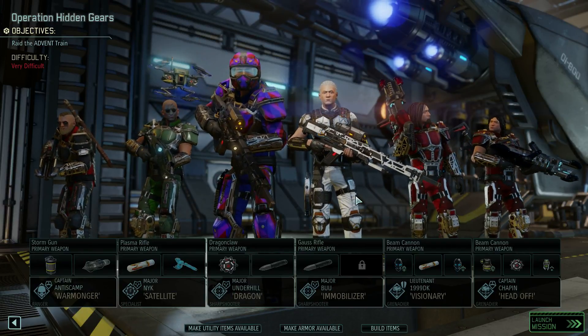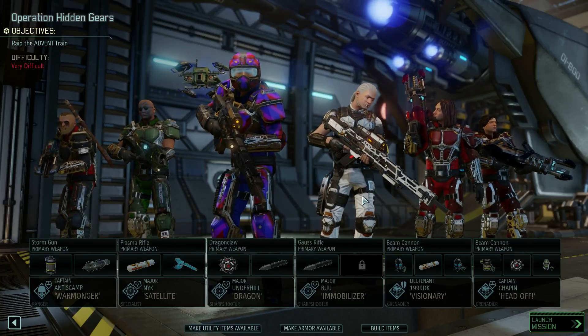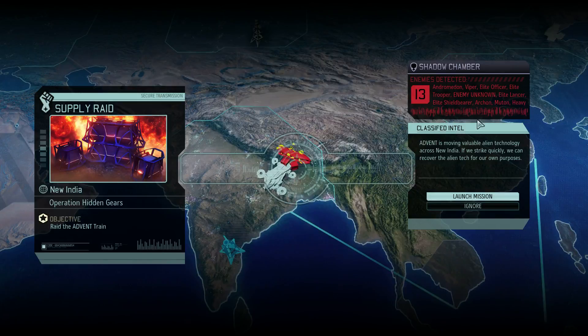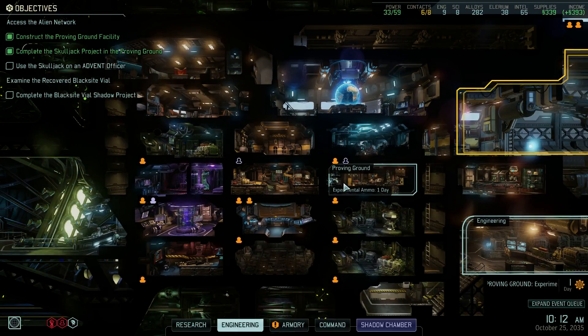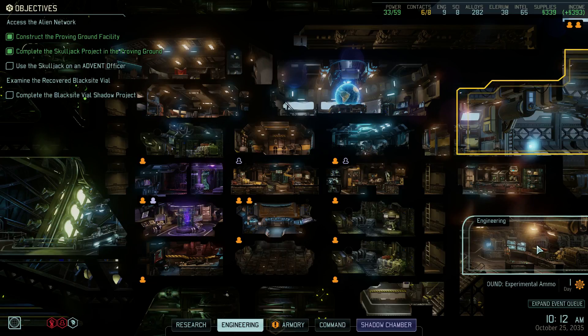Cheers and welcome my friends, I'm Horat Drack and we are playing XCOM 2 on Legend difficulty. Welcome to Operation Hidden Gears - we're going to try and raid an Advent train. Looking at the enemy roster, we're going to have an Andromedon, Viper, elite officer, elite trooper, an unknown enemy, lancer, shield bearer, Archon, Muton, and heavy mech on this mission. There are more enemies we don't know, so the unknown enemy is certain to be a really big and powerful enemy.